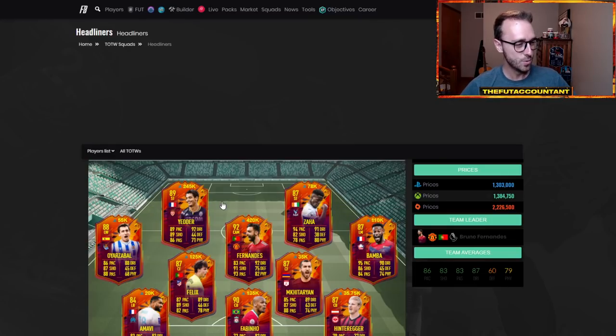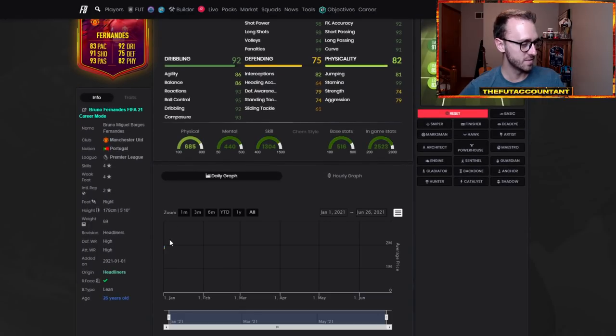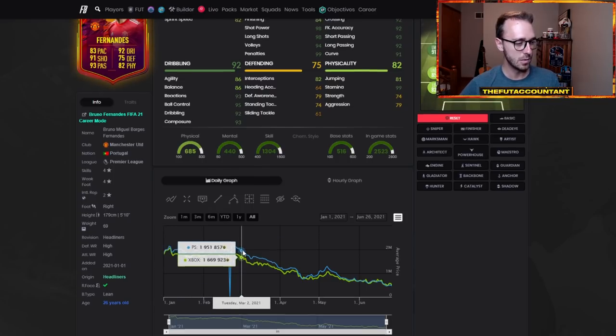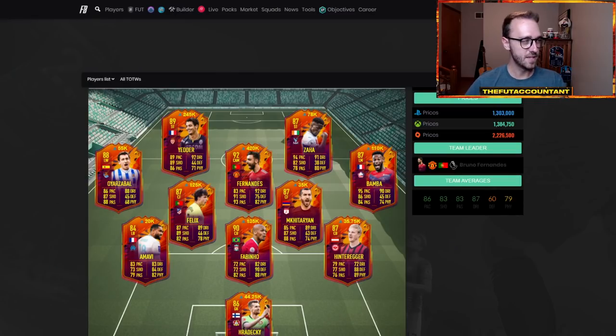This might have been one of the longest streaks of a card being extinct on the market due to a price range — and that is Bruno Fernandes. This card was extinct for like a week and a half before it came on the market at 3 million coins earlier this year, around March. This guy was ridiculously expensive when he first came on the market after being extinct for so long. I don't understand why sometimes things upgrade quickly, but then other times it takes weeks.